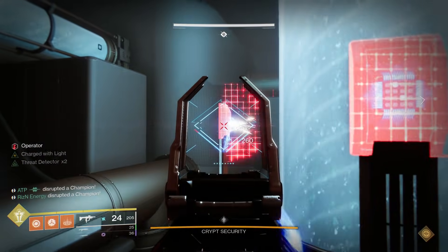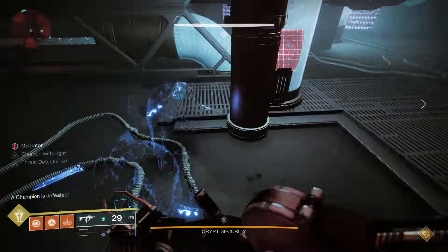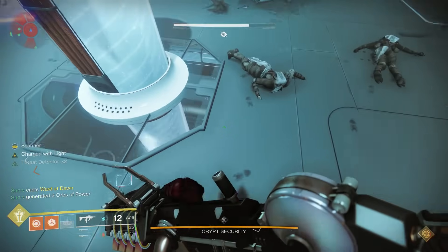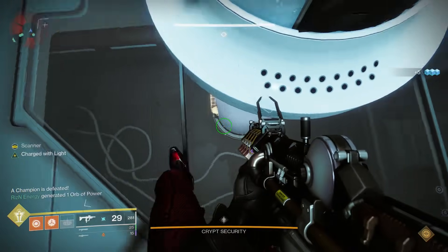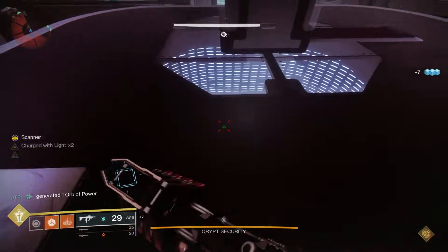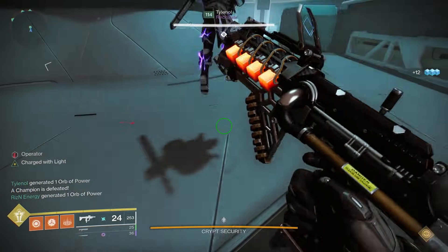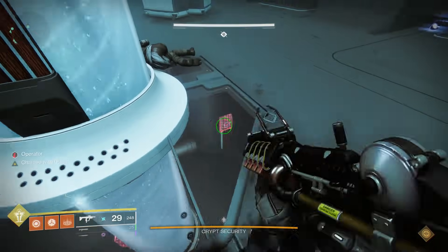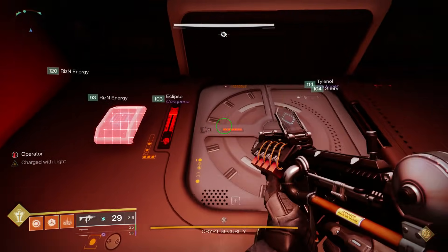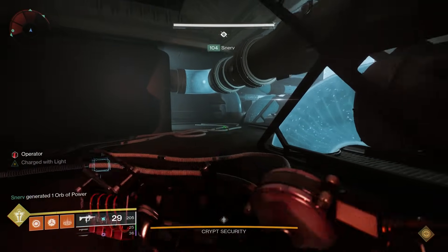When the Operator is down there, actually all of the data pads are glowing red. So it's up to the Scanner from up above to tell the Operator which data pads to shoot. The Scanner will be able to look down through these windows within the floor and see certain data pads glowing yellow — the other ones don't have any glow. There's always going to be four data pads: two glowing yellow on the light side and two glowing yellow on the dark side. The person with Scanner finds the two, points it out to the Operator, and then the Operator goes down to the bottom floor and shoots the two that were pointed out. If the Operator shoots the wrong panel, it's going to initiate a fire throughout the room and kill the Operator.